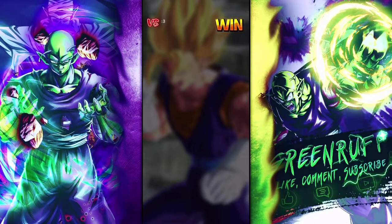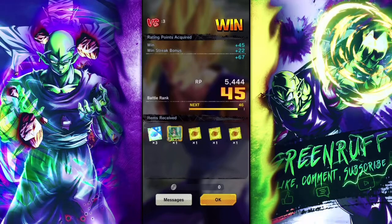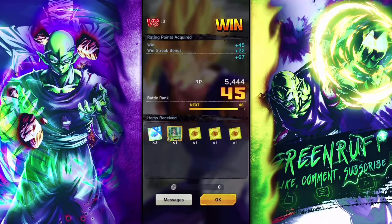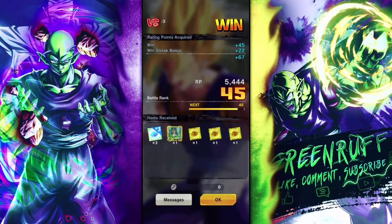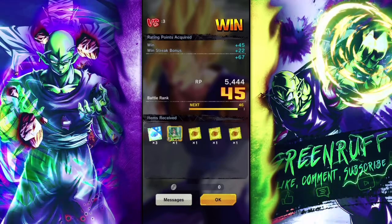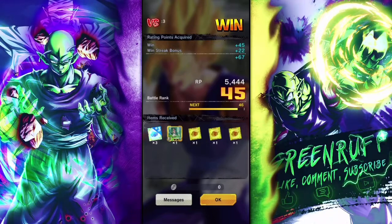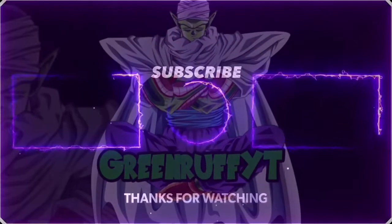If you don't have Gogeta Blue, yellow Vegeto can still put up the work — just not how he used to be, but he's still a solid unit. The fact that you need to pop the green card and then transform is key. His green card is amazing after transformation — you can start a combo with it, his blue card does a ton of damage, and when you pop his main ability you can restore the vanishing gauge and get another blue card to nuke people. That's a nice unique right there. Hope you guys enjoyed — do you think yellow Vegeto's a solid unit? I think he still is. Like, comment, subscribe. I'm out, peace.